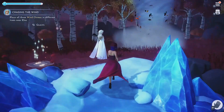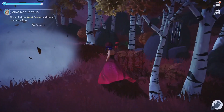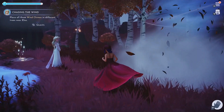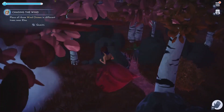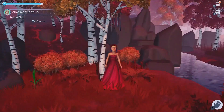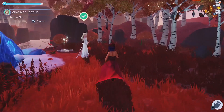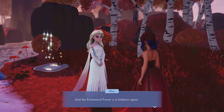Finally found Elsa — it felt like it took forever. We place the chimes wherever it's sparkling because that's how you know where to go. After placing all three, the wind clears up and I totally blend into this environment with this dress. Let's go talk to Elsa. She says: 'Thank you for helping me calm the spirits of nature — the enchanted forest is in balance again. Why not come visit my village?'